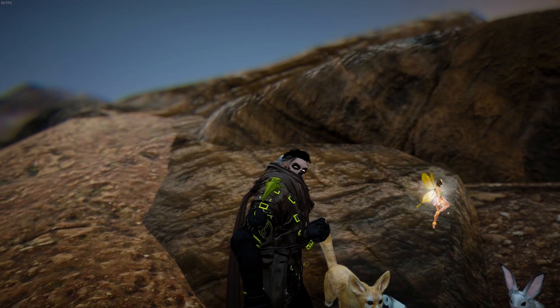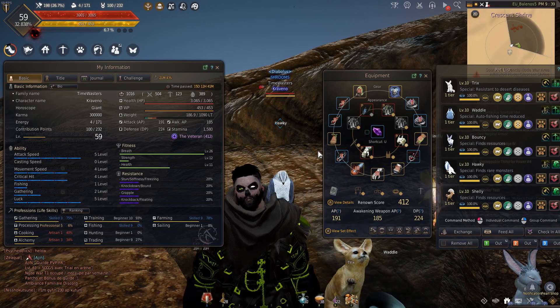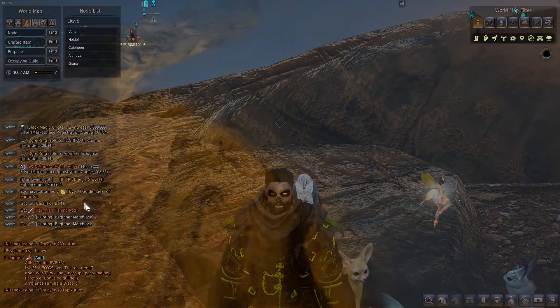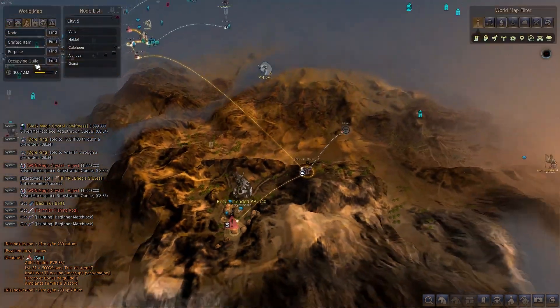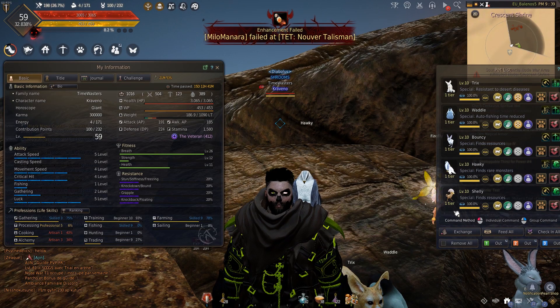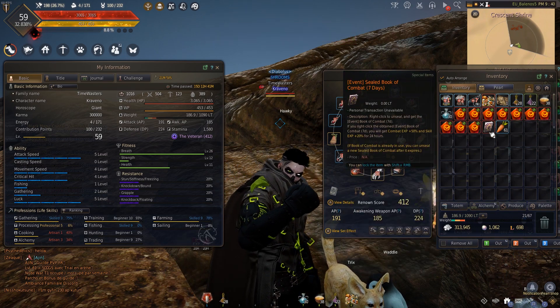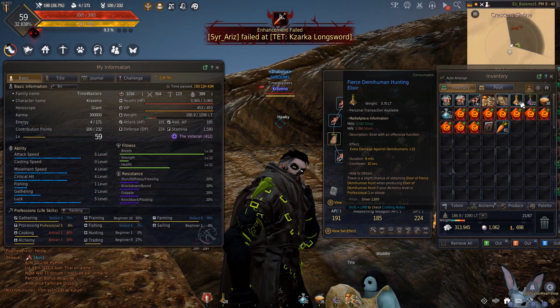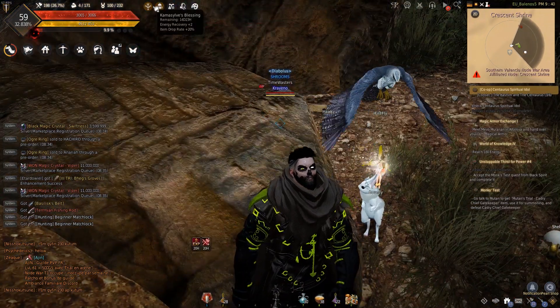Welcome to Crescent Shrine for 2 hours. I have 185 AP, 5 pets all tier 1, 5 luck, the node is level 6 I think. Ecology is at 5%. The buffs I'll be using will be a Cron Meal, combat book, and Fierce Demihuman hunting elixirs. I think that's everything, and oh yeah, I do have a Camon Blessing active.